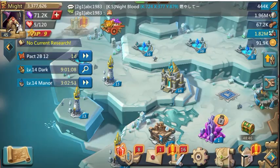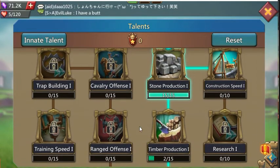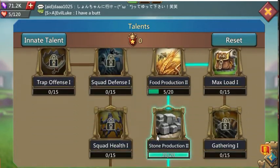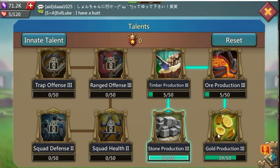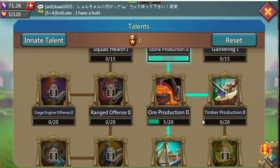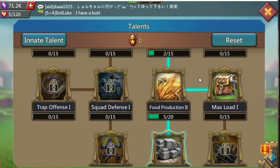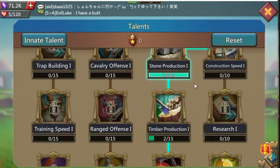Another important thing is to set your talents correctly. I currently have nothing except stone production set at one, two, and one more at the bottom, and I'm starting to fill out gold production. I really don't care about building speed, research, troop speed, or anything like that — all I want is to max production of my chosen resources, which for this account are stone and gold.